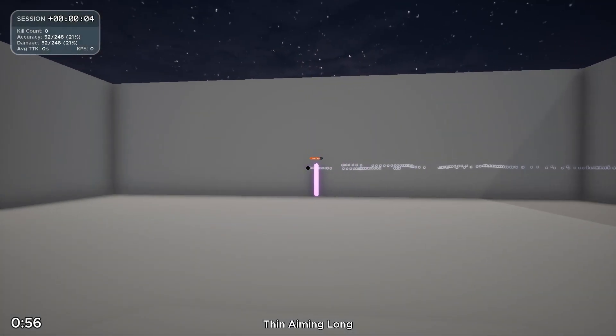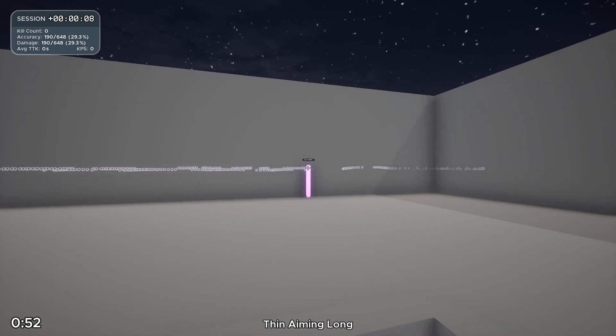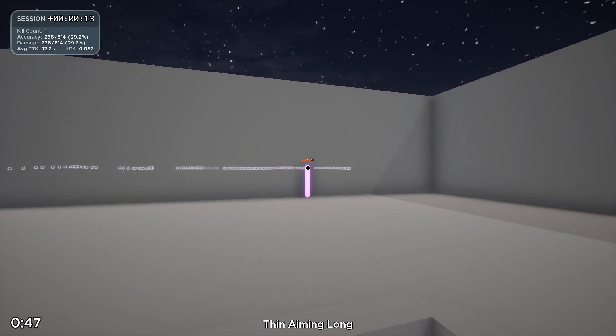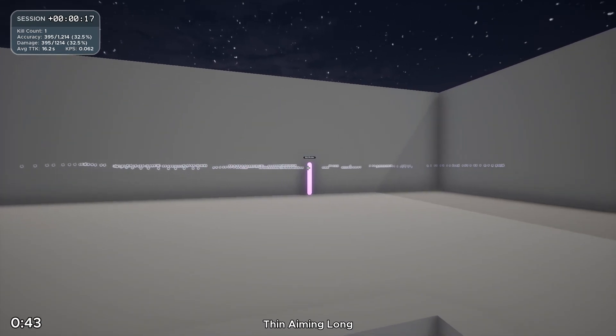Thin Aiming Long is just like Smooth Your Wrist, except it also moves all around you and not just in front. The targets also have less predictable strafe, so you have to be focused so you can make the adjustment to the next position. This task is a more advanced and better version of Smoothness Trainer, and it was definitely my favorite scenario on the playlist.